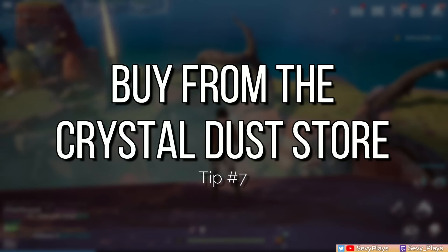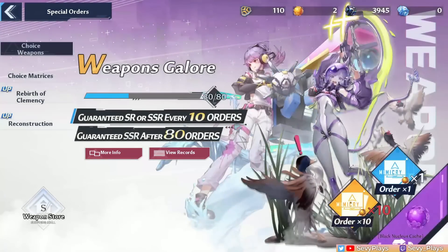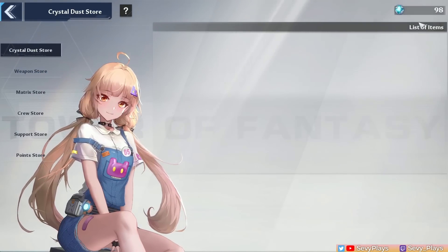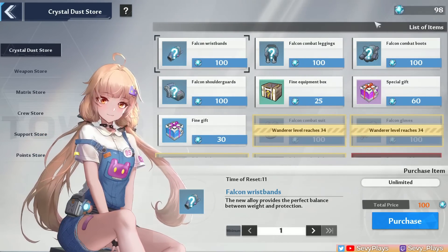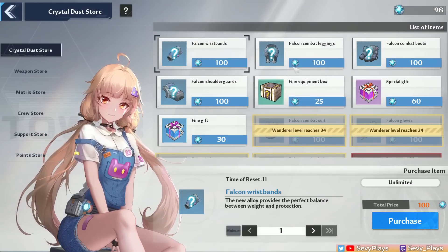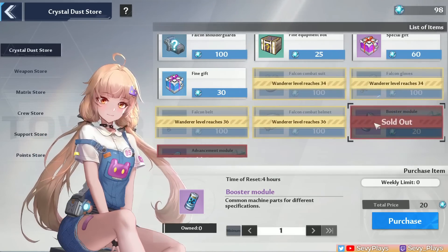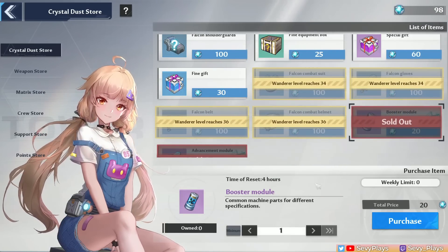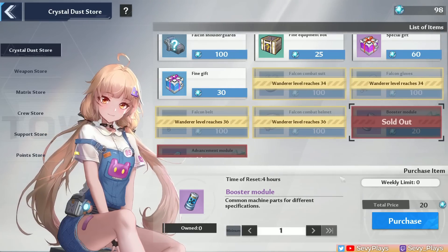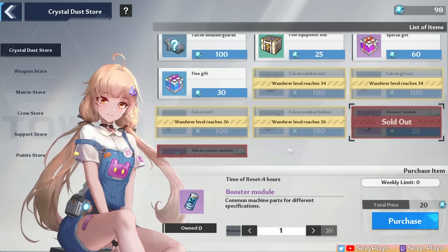Number 7 is to go through your Crystal Dust store. You can rack up Crystal Dust points by spending Vitality, and this store might be easily overlooked, but it's got some really good deals. For example, there are some booster modules, which I have purchased and finished through the week because there is a limit to how many you can get per week. Prioritize those first, as those are for enhancing equipment slots.